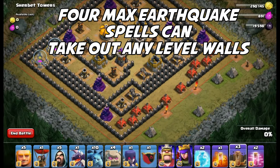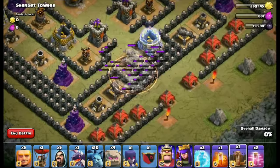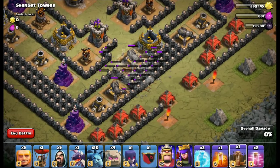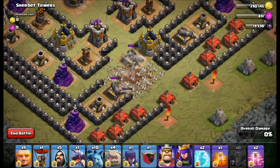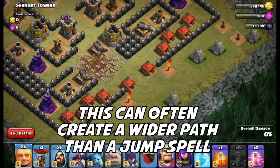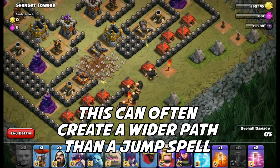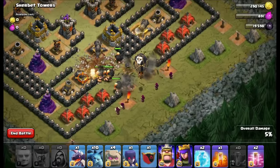Four Earthquake spells can take out any level walls, even max. Now here it's only used on skull walls, but I'm going to show you some awesome attacks by Town Hall 10s against max walls and max bases, and show you exactly how effective the Quakes can be. This can create a wider path than a normal jump spell, so you want to keep that in mind and use it on more concentrated areas.